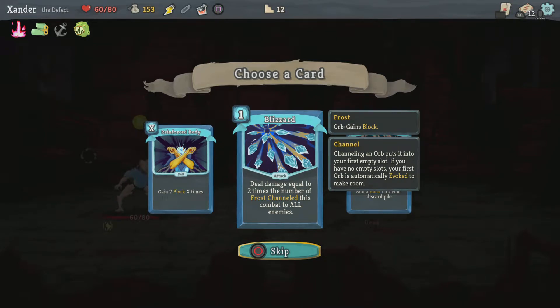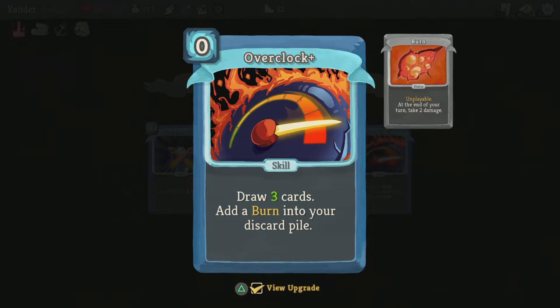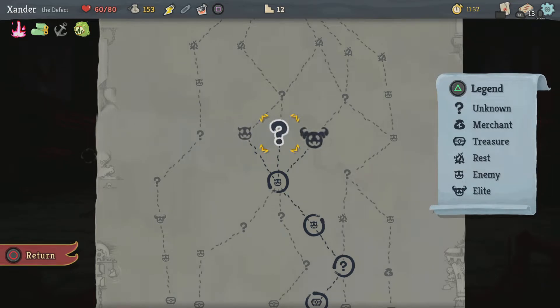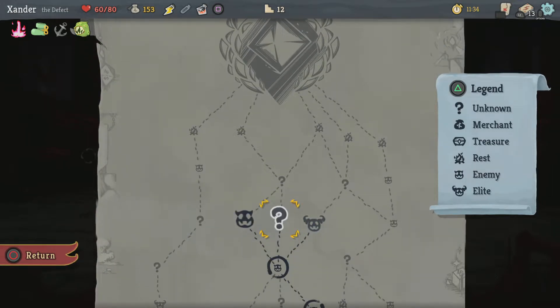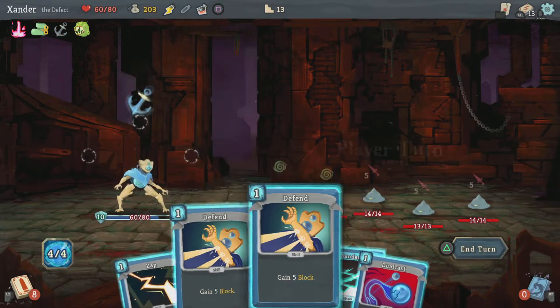Or draw 2 cards, add a Burn into your discard pile — only costs 0. I wonder what it does. I'll draw 3 cards. I think I'll grab that. I'm gonna take the unknown. Lots of enemies!